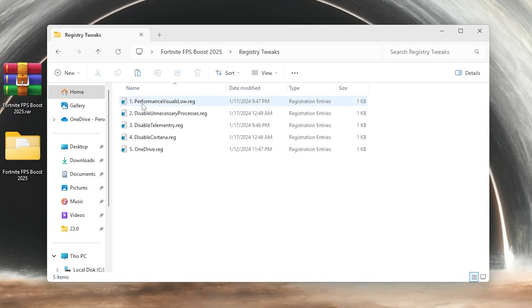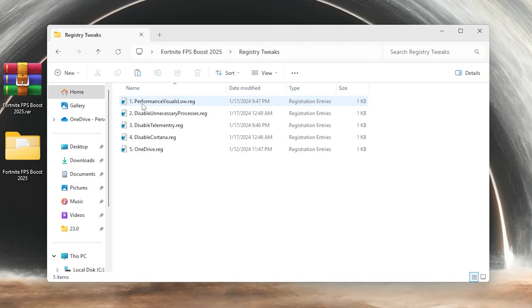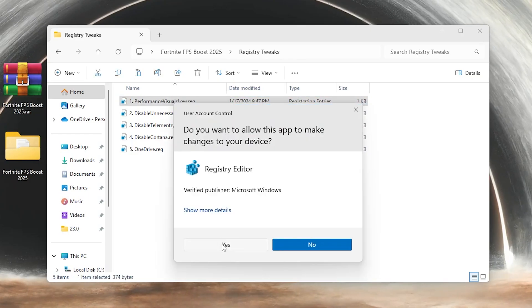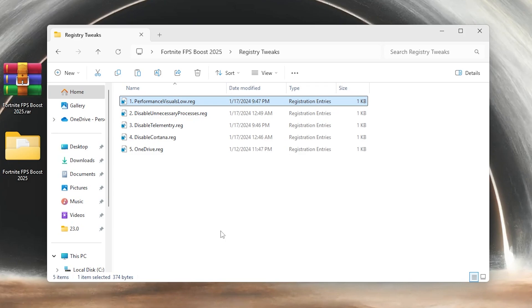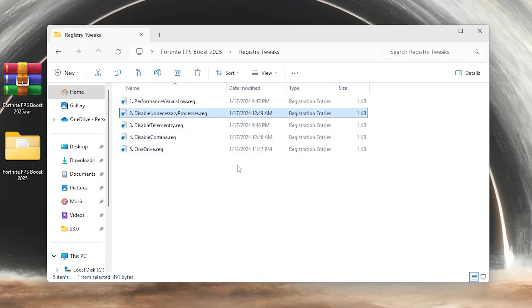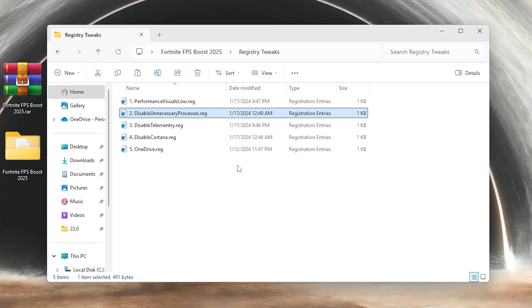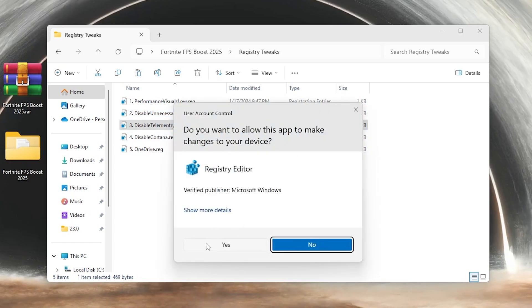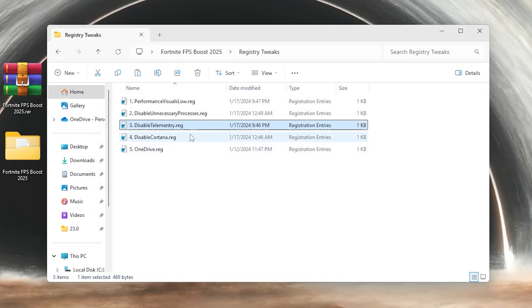Go to the first folder and inside you will find all the tweaks that will disable underused services that are eating up your resources. Go for the first registry file - this will disable all the useless visual effects of Windows. Simply double-tap, hit Yes, hit Yes again, and click OK. Now go for the next one: disable unnecessary services or processes. Double-tap, hit Yes, Yes again, and click OK. Next, you'll find disable telemetry - this is eating up a lot of your CPU and RAM resources. Double-tap, hit Yes, Yes again, and click OK.